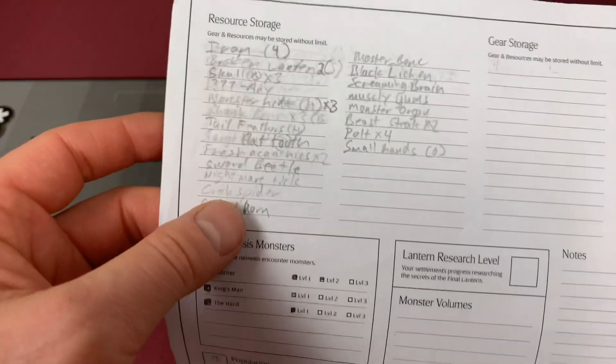The event is Skull Eater. It says: randomly choose a returning survivor and give them plus three insanity. If there are no returning survivors, choose a survivor from the settlement to gain plus three insanity. The survivor consumes the skull of a deceased survivor. They have woken the hunger that cannot be stopped — roll on the table below. They gain the impairment Morrow Hunger: when the Murder or Skull Eater settlement events are drawn, this survivor is nominated. Yuck. Let's see what we can do — I have to randomly choose a returning survivor.